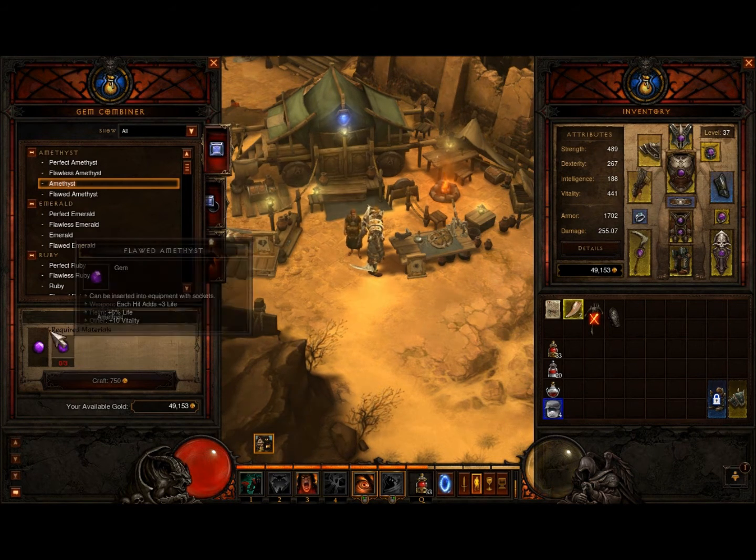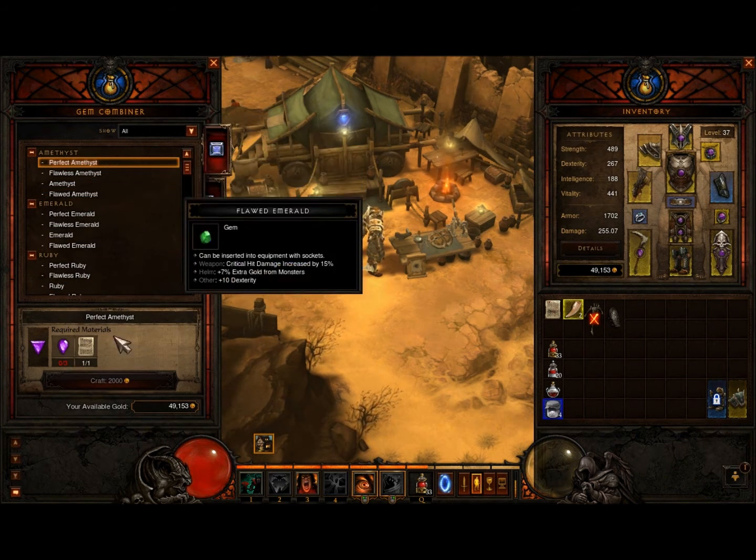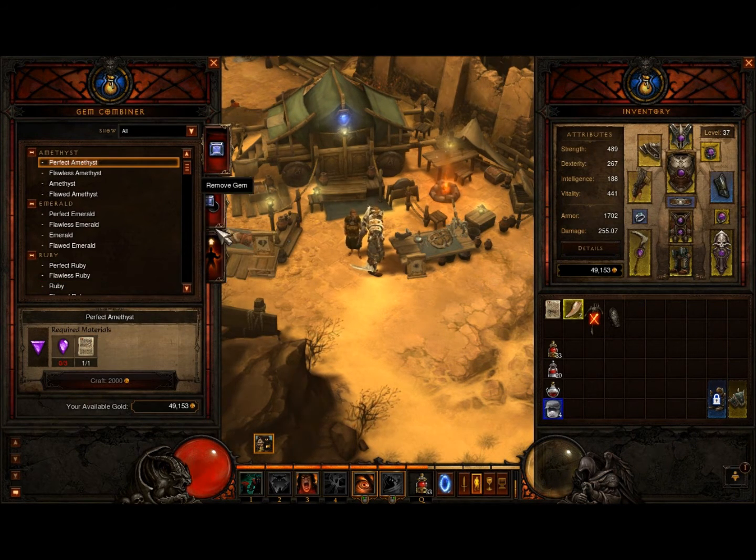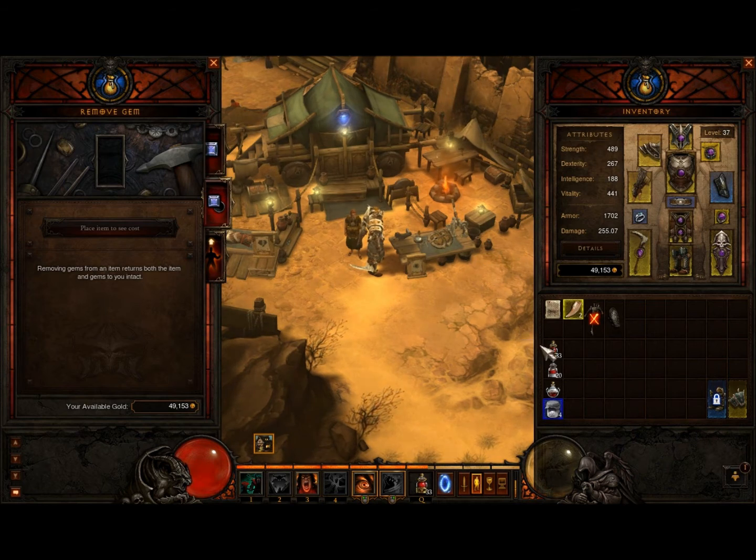you can pay some money and upgrade it to the next one up, and then so on and so on — three gems each time. At the higher levels, you also need pages of jewel crafting as well. You can remove gems from items by placing them in there, and it costs a bit of money to remove the gem, and it doesn't destroy the item.